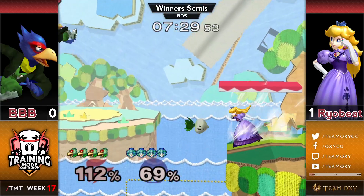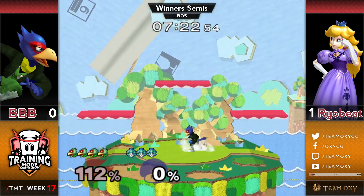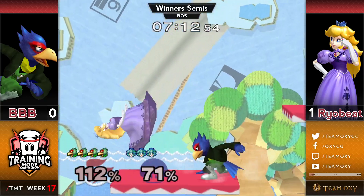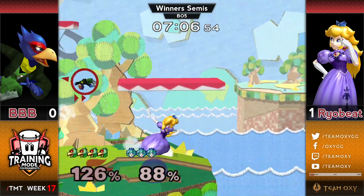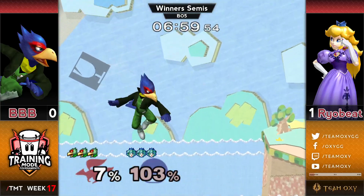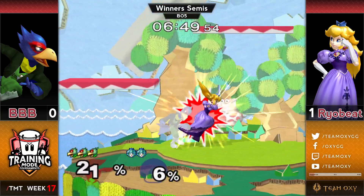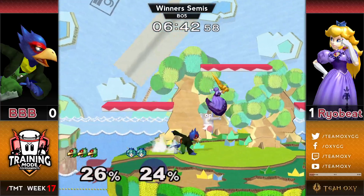Bobby doing some weird stuff but Ryobeat completely unfazed by the smoke and mirrors, just finding the forward-air. These shine combos kill at like 20 on this stage — that's one of the big reasons you come to Yoshi's Story as Falco. Really nice by him to get that started. He goes for the down-air for the tech platform chase — the second shine doesn't connect, that would have been a kill for sure. Ryobeat uses the side platform to find a down-air and takes the stock.